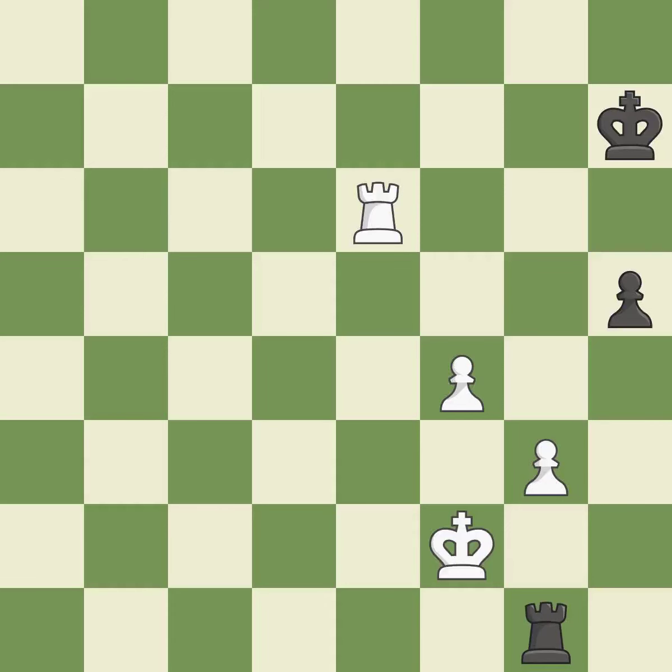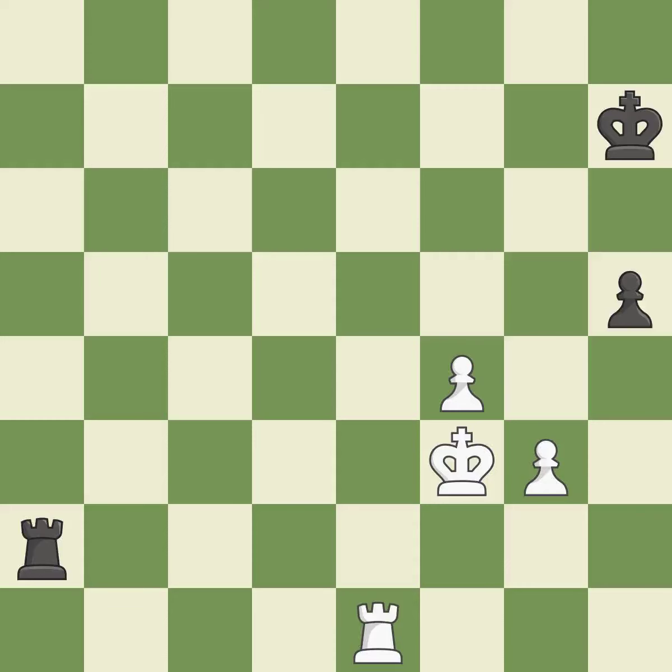Thus, the attacked pawn is protected. The rook is now in a safe position. This provides an equal exchange of parts. The rook is now in a safe position. This moves the checking rook farther away — it is quite good. That is a logical response — it is quite good.